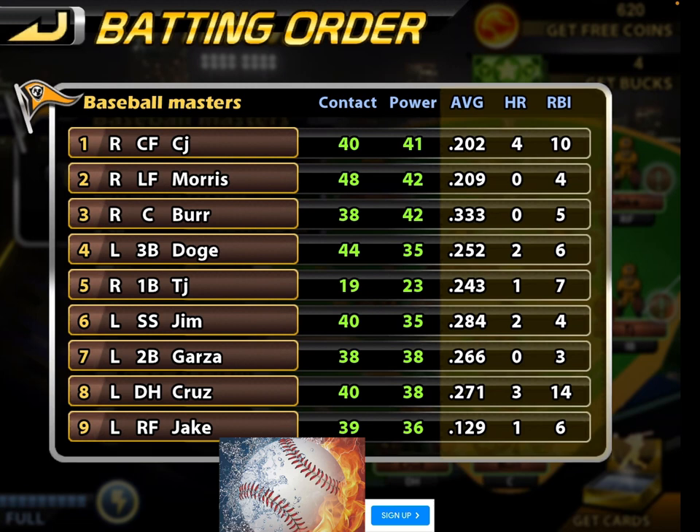This is our batting order today. He's a righty, plays center field — it's CJ. He has a contact of 40, a power of 41, a batting average of .202, 4 home runs, 10 RBIs. Next up is Morris. He plays left field and he's a righty — 48 contact, 42 power, batting average .209.